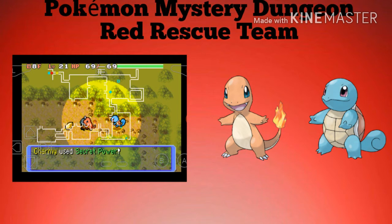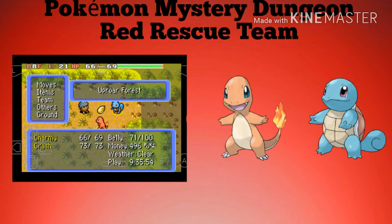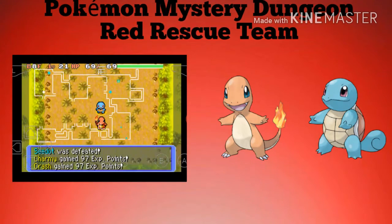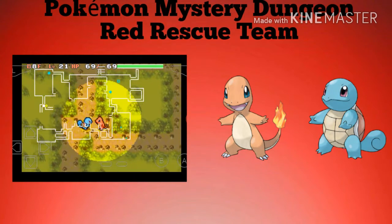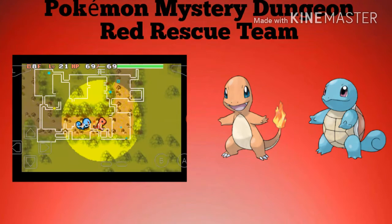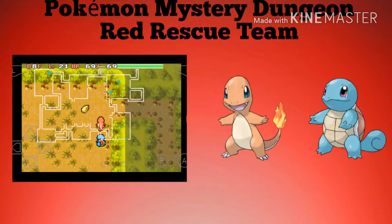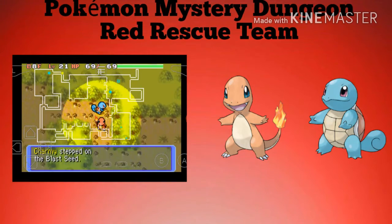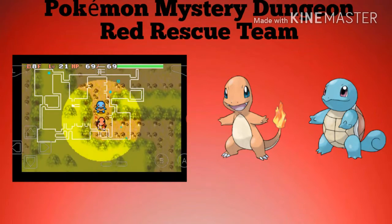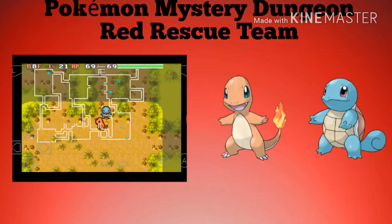If you guys don't know what a monster house is — in the Pokémon Rescue Team series, there are rooms called monster houses where if you enter a big room, a bunch of different Pokémon randomly spawn in. The game announces 'It's a monster house!' and it's really chaotic. It's pretty rare and tends to happen later on — the farther you get into the game, the harder the monster houses get. In Explorers of Sky, Time and Darkness, they actually have missions where you have to do monster houses, which is really annoying.